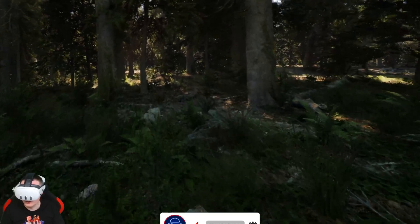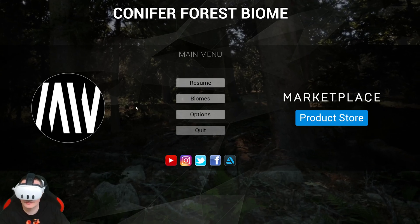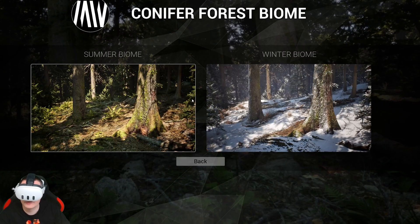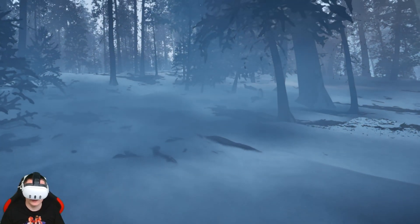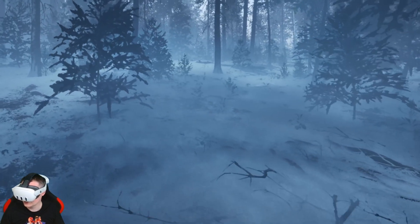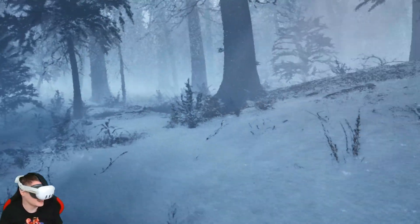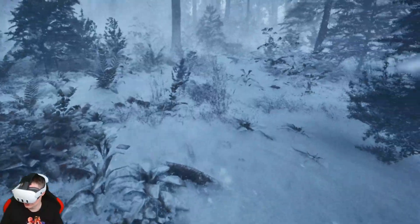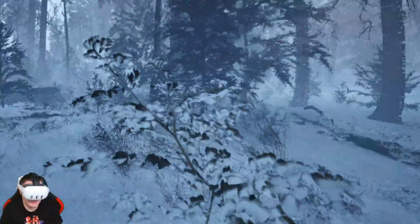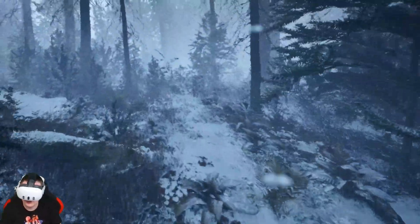You can also change to winter mode. Go to biomes and then select winter. It takes some time — you have to wait until the texture loads a little bit. And look at this — now we are in a winter forest! I'm feeling cold now because it's so realistic. It looks so good.